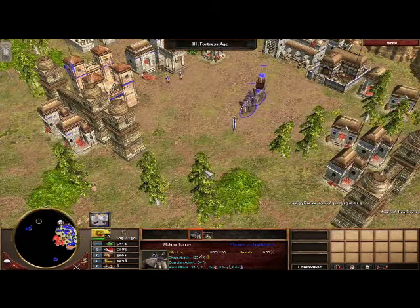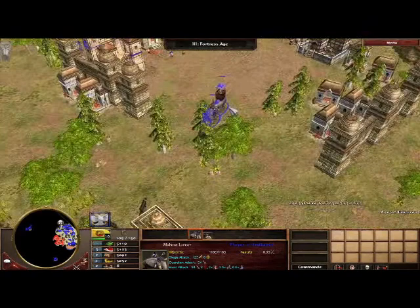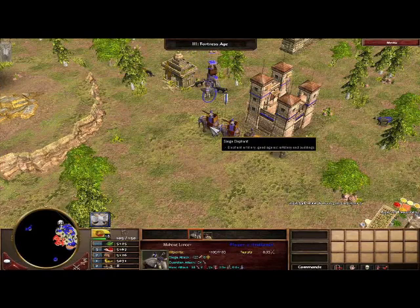Right now we have six different kinds of elephants in Age of Empires III: The Asian Dynasties. I'll bring some of my elephants down here. Here we have siege elephants, which are awesome because they're huge elephants with big cannons on their back. We'll bring them down here and set up an army.